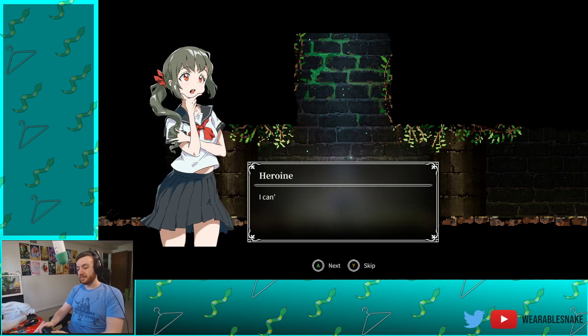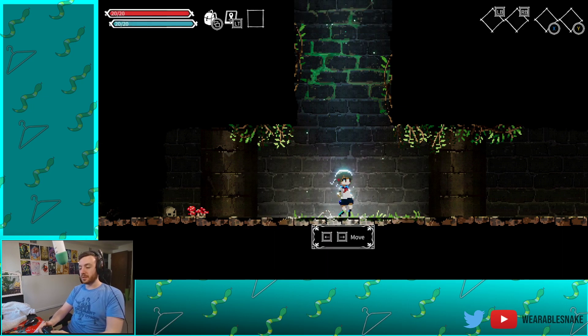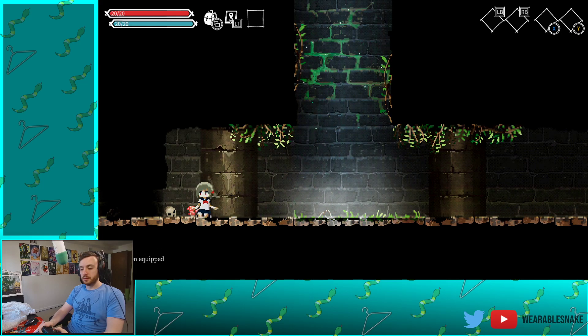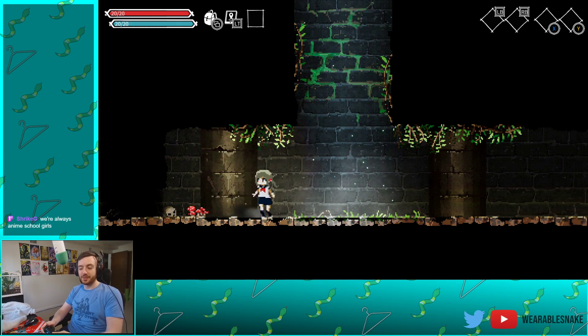Where am I? I have many poses, I can't remember anything. I should take a look around. I'm an anime schoolgirl. No weapon equipped. We cannot crawl. You can actually get stuck here if you just crouch down at the wall and try to move left — you're just stuck. But you can do a dodge roll to get out of it.